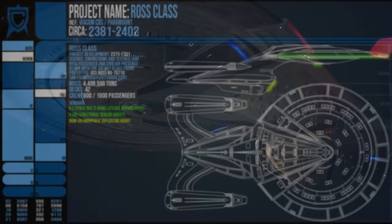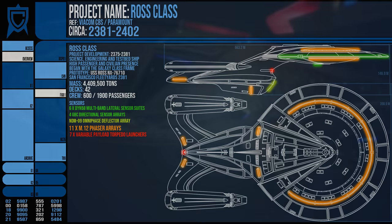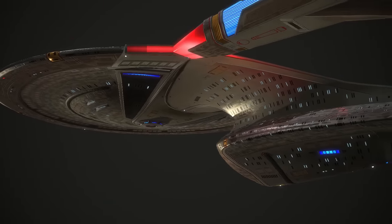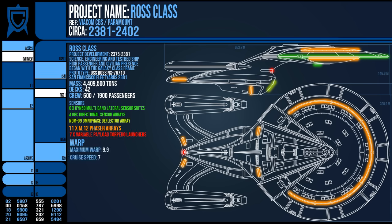In terms of armaments, it had quite a few — with 11 Mark 10 and later Mark 12 phaser arrays and 7 torpedo launchers. I left the warp capabilities for last for one reason: it was capable of reaching warp 9.9 as its maximum, which was not quite as fast as the Sovereign but still a generation ahead of its predecessors. However, while its main core was a Yoyodyne 33RMARC warp core, it had a secondary smaller warp core rated at 1,200 cochrons within its saucer section.